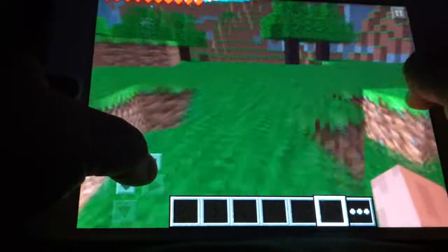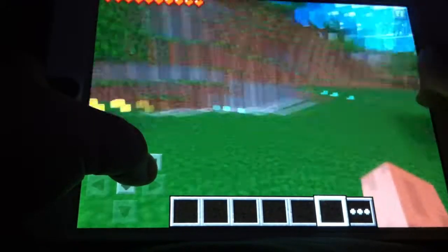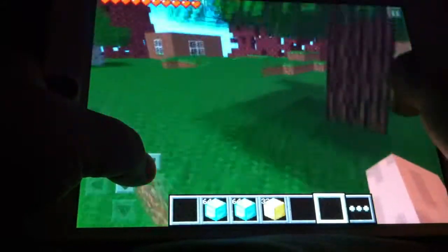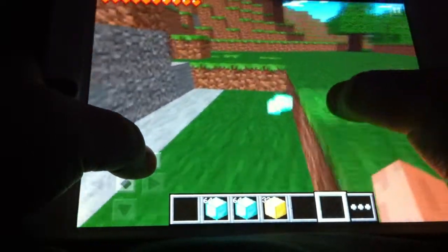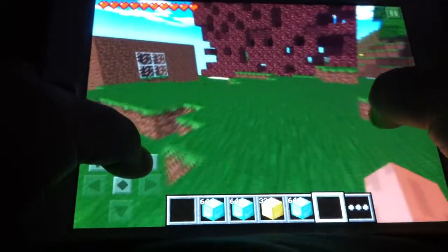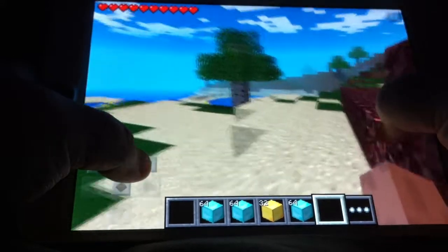Then I'm going to go back and collect my things. Yeah, they spread out all over the place. Once you collect everything — you don't have to do as much or you can do more — you need to walk about more than 50 blocks away. I'm walking a pretty good bit because it's just where I always walk when I duplicate.